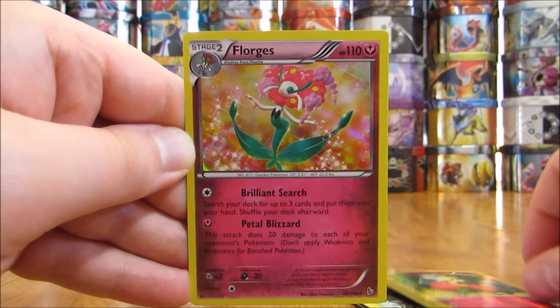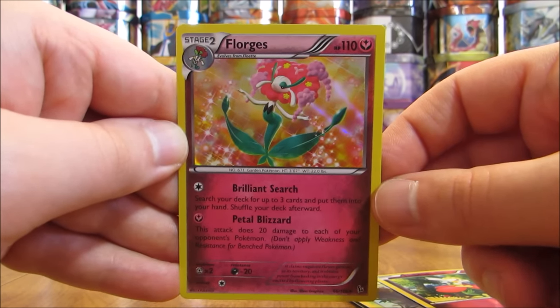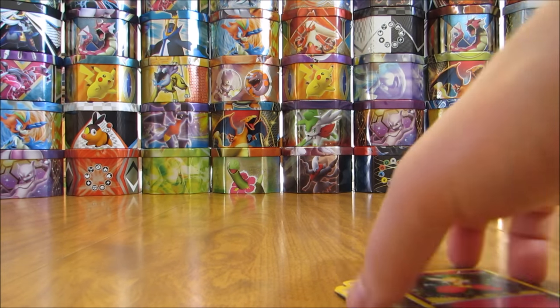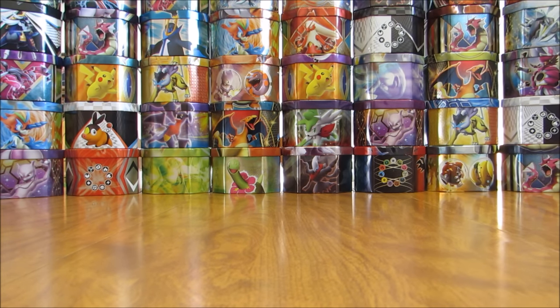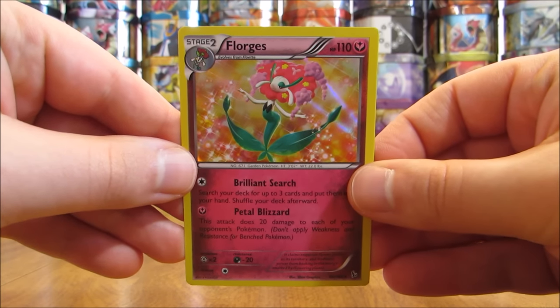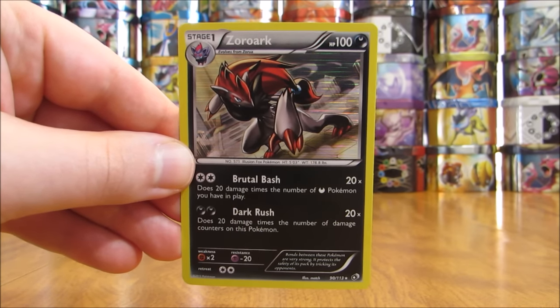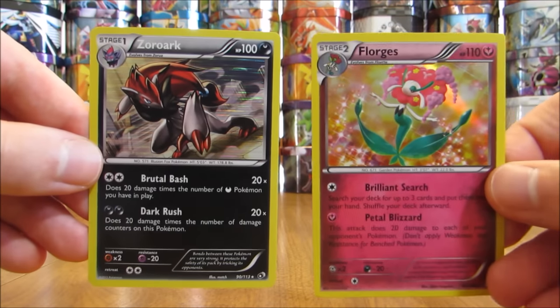The final card in this tin opening is a Florges holo — a holo I pulled in a previous tin in this series, but the second holo pull of this tin. So another tin where I didn't get any amazing pulls, but solid overall. Out of four packs I pulled two holo cards: this Florges holo and the Zoroark holo from the Legendary Treasures set.